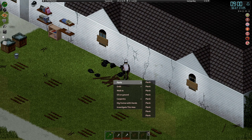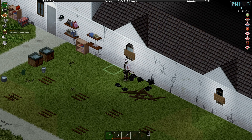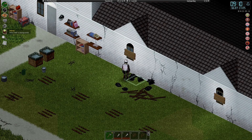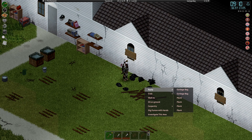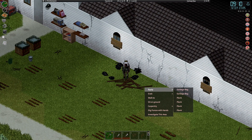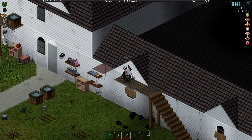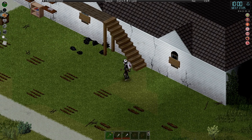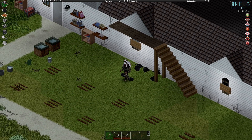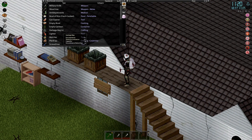Brad now has enough planks to build the stairs. The plan is four rain collector barrels: one and one for the sink, and one and one for the washer-dryer, with the middle one potentially servicing two. The stairs are up, but Brad forgot to factor in the four planks needed for the flooring. Still needs another 16 planks for the four rain collector barrels, so the wood axe comes back out.